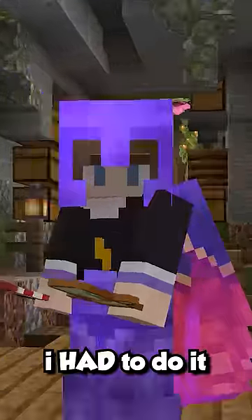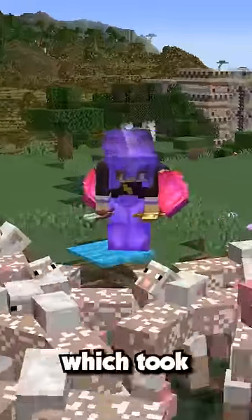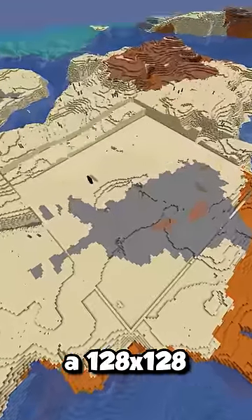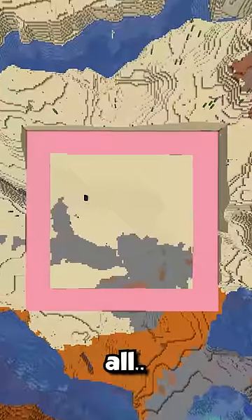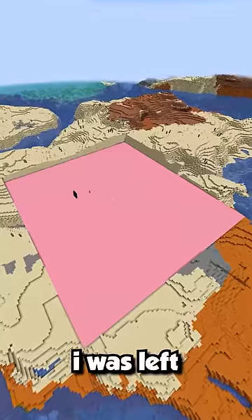Immediately, I was convinced — I had to do it this way. So I set out to collect over 16,000 pink carpet, which took forever, spent around 3 hours clearing out a 128x128 area in the desert, and another few hours placing down all 16,384 pink carpets. And once I was done, I was left with this.